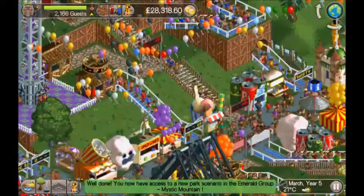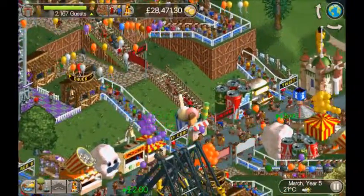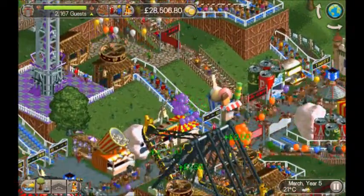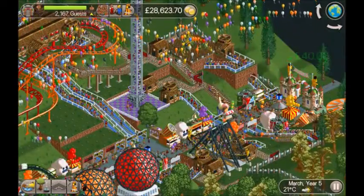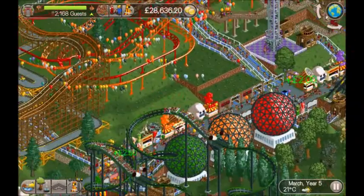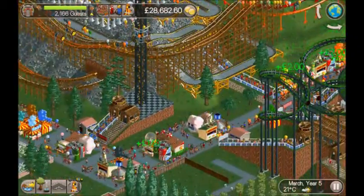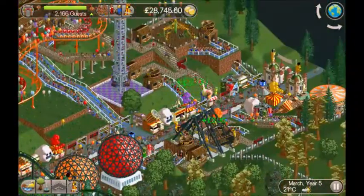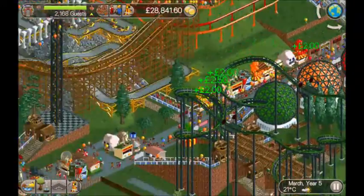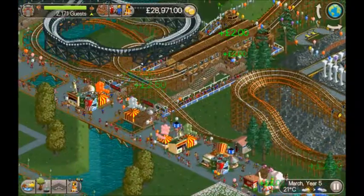The shared exits don't help — guests are all coming out in one area. Something I read recently on Reddit: someone likes to build underground paths from a popular ride that connect to another area of the park, as a way of transporting guests fairly long distances. That could be something useful to try.